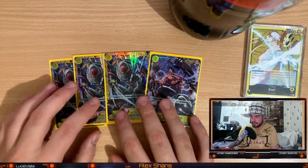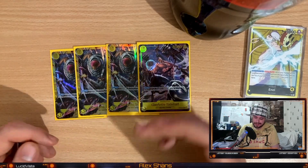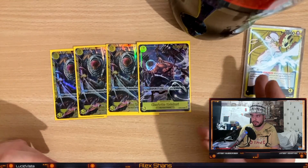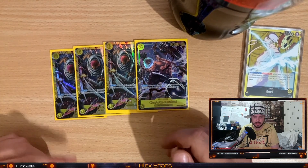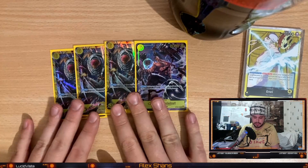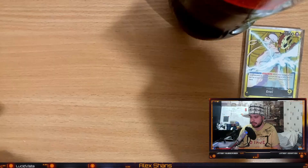The other boss monsters that are run at four are four Katakuris. This card is just too good. It can replenish your life if you're below one life and you go down to zero and can't use the ability of your leader. You can just bounce a card with a Katakuri. If there's a problem on the field, you can bounce it with a Katakuri. It's just too busted of a card not to run at four in this deck.